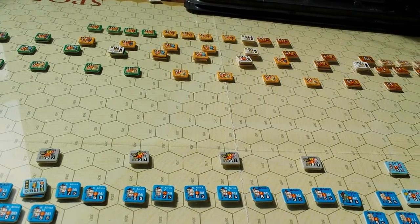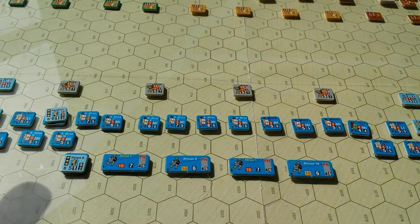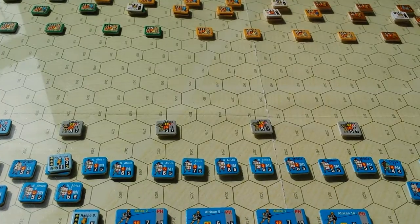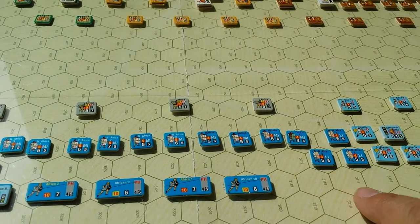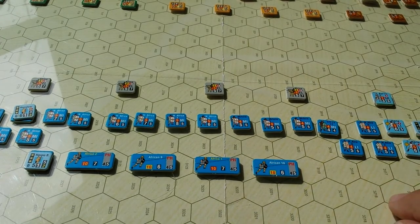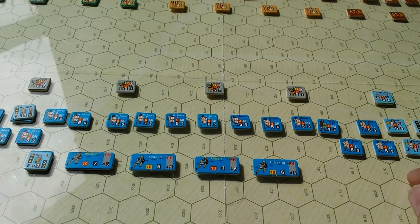Rather than overindulging the Carthaginians with extra phalanxes, we've managed to redress the force mix fairly historically and fairly evenly. I cherry-picked a few extra pieces — took a Numidian cavalry off one end, took off one or two light-medium units over here, and rebalanced the lines by removing a skirmisher, an elephant, and one light infantry. So there's 14 light infantry now instead of 15.